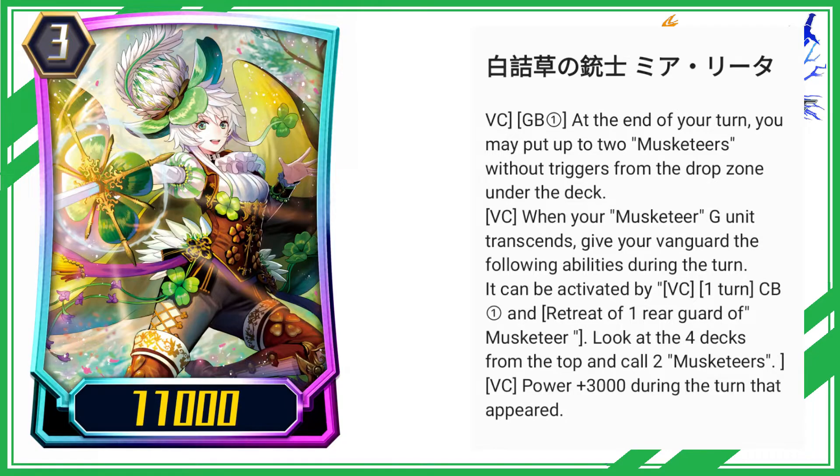At the end of your turn, you may put up to 2 musketeers without triggers from the drop zone under the deck. VC: when your musketeer G unit transcends, give your Vanguard the following abilities during the turn. It can be activated by VC 1 turn CB and retreat of 1 rear guard of musketeer — look at the top 4 cards of your deck and call 2 musketeers. VC: power plus 3000 during the turn that unit appeared.